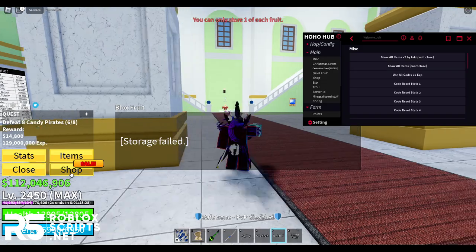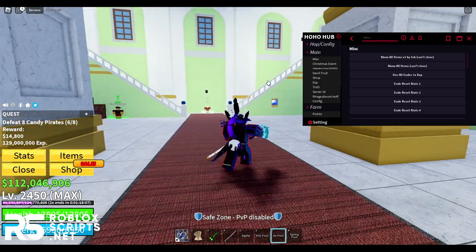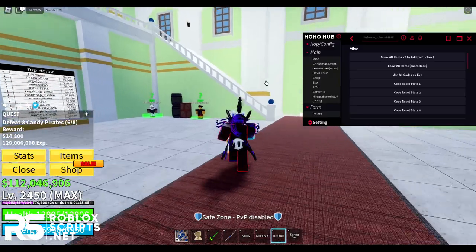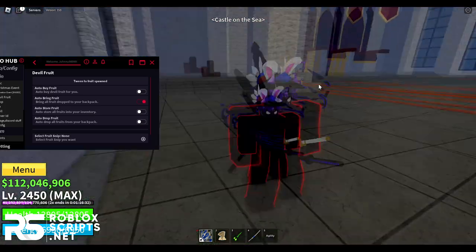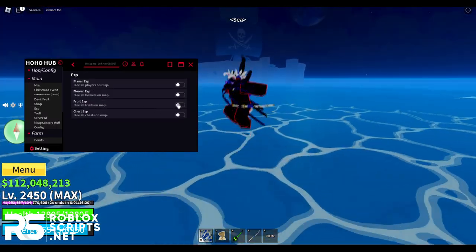I already have these fruits in my inventory so I can't store them. But yeah, you can grab so many fruits — that was insane! Let me enable auto-bring fruit again. It's teleporting to the fruit now. I'll enable Fruit ESP so I can see where I'm going — there we go, a Kilo Fruit.